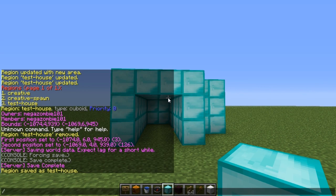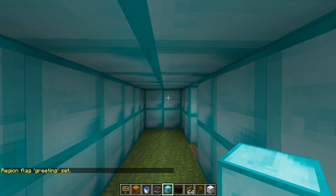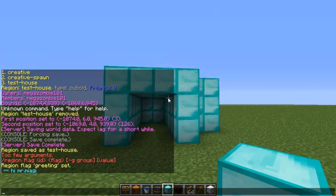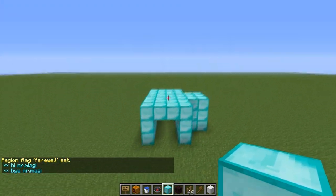I'll link the list of flags in the description. The command is: region flag, then the place you want, then the specific flag. Let's do 'greeting', which will display a message when you go into that region — let's say 'hi mr miyagi'. You can also do 'farewell', which displays a message when you leave the region — so 'bye mr miyagi'.